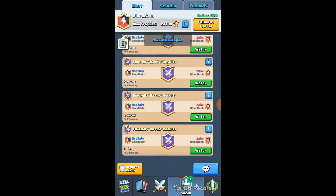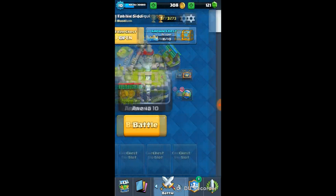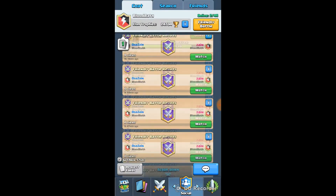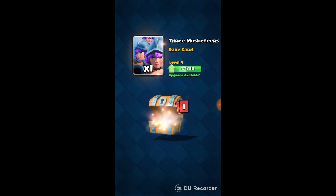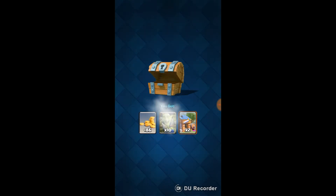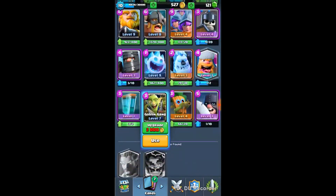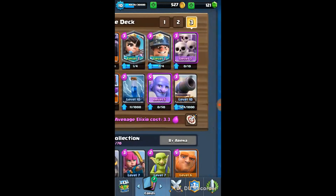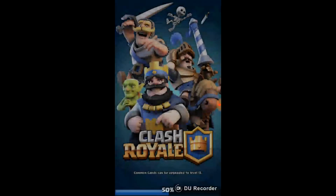This is my clan if you guys want to join. I am the leader of the clan, sitting at 3273 trophies. We will just request one card, probably the Mega Minion. My deck consists of the Mega Minion, the Princess, the Miner - two legendary cards - the Skeleton Army, the Musketeer, the Bowler, the Zap, and the Cannon. I will play a match and hopefully I win.